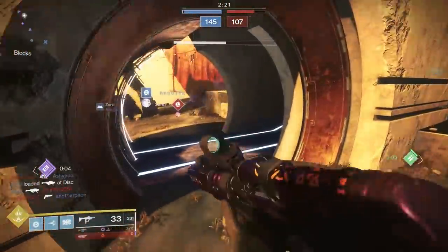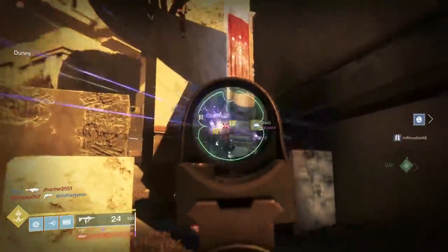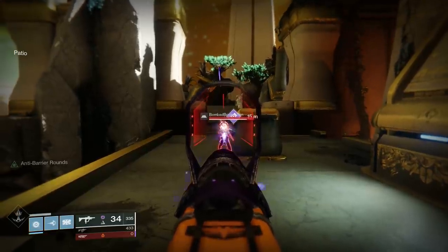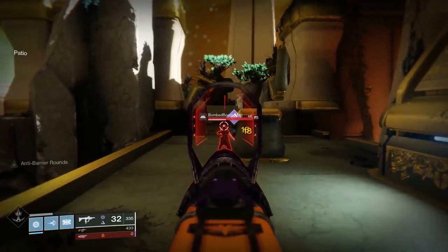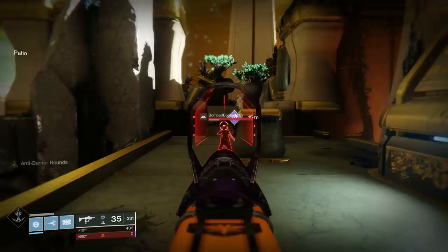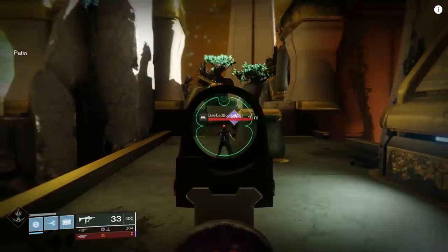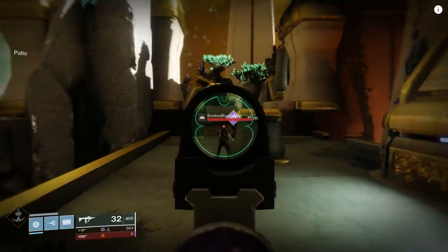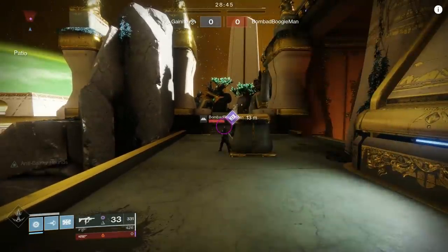Get your hands on Exit Strategy — it really isn't a bad SMG. And if Recluse ever gets nerfed, which I honestly thought was going to happen in this current sandbox but didn't, maybe Exit Strategy will be better. But I don't like to bank on the nerf hammer coming down on other weapons. I'd like to see the level of creativity poured into our pinnacle weapons also be put into these ritual weapons. And by no means would these weapons be broken, because there's plenty of broken stuff already in the game.